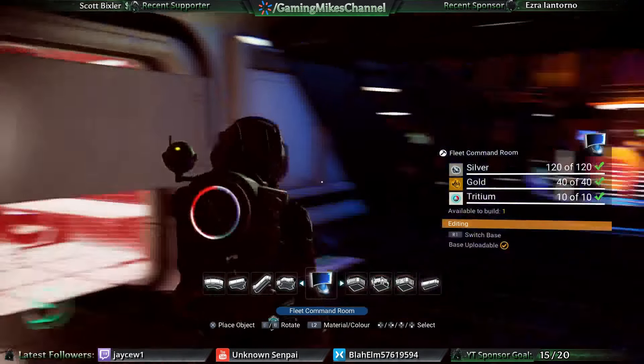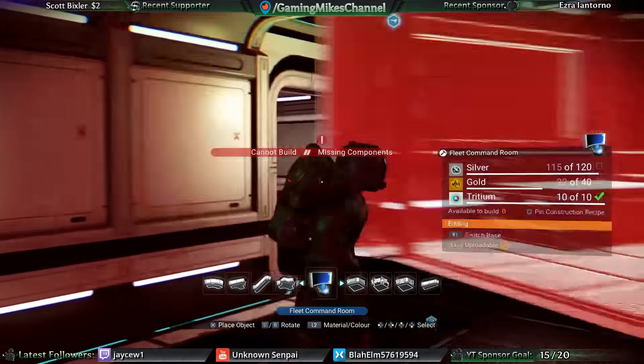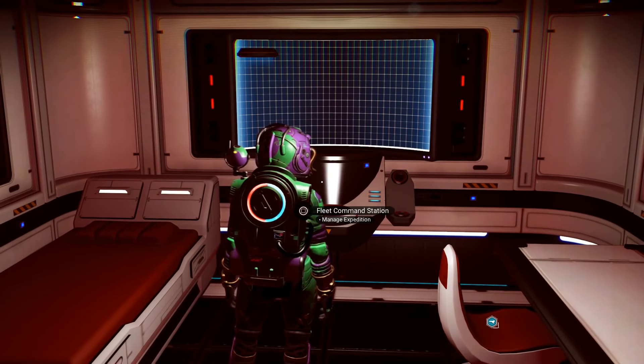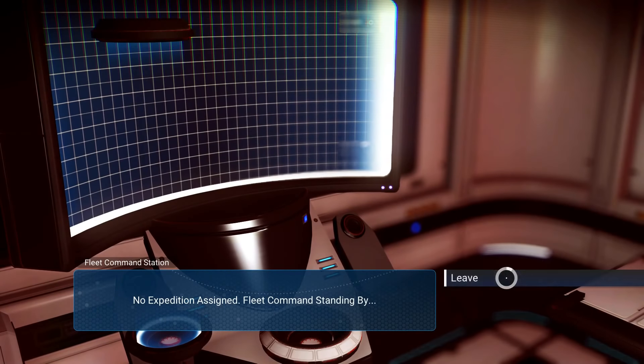Calibrating command post to new master signature — success. Master profile indicates one support frigate available. Profile indicates no frigate fuel blueprints available. Download. The patch fixed it! The patch fixed it and I learned the recipe.